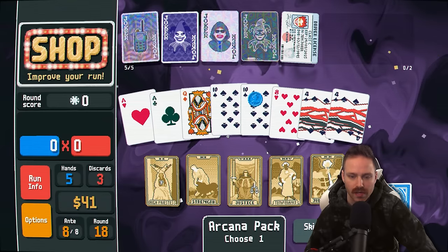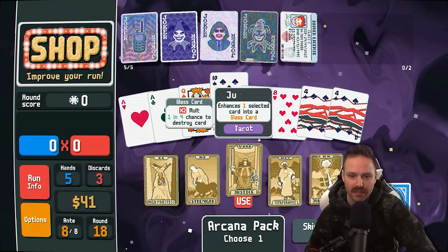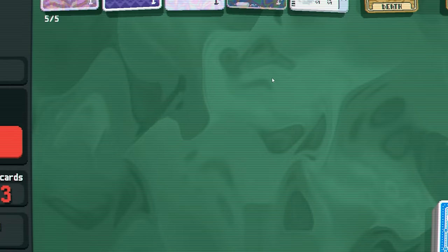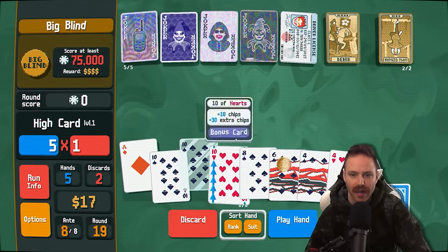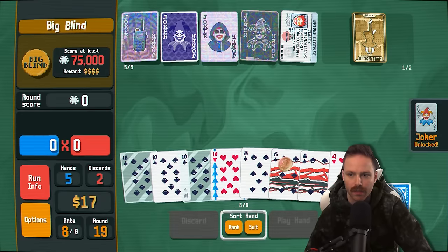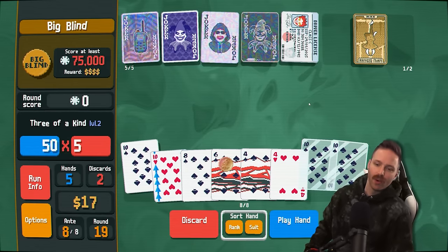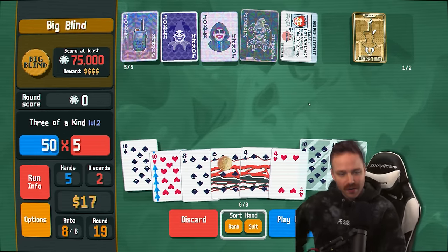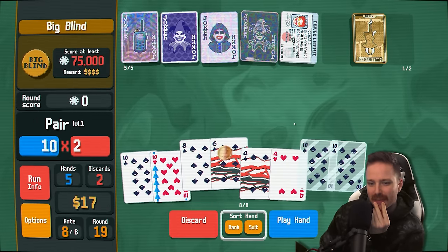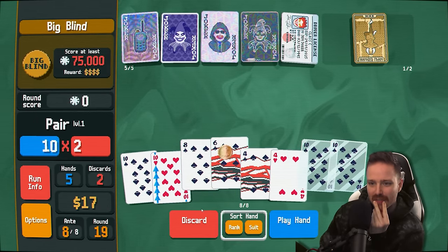62 grand. It's the last round — let's make a glass 10. If it breaks, it breaks. Let's turn this ace into a glass 10. Unlocked the glass joker. I don't even want to use my glass 10s right now in case they break for the final round.